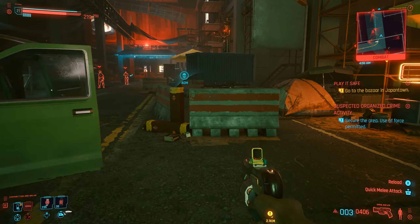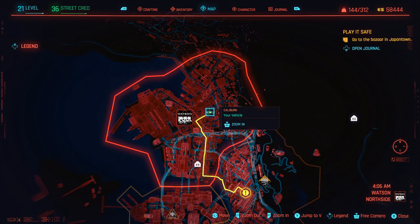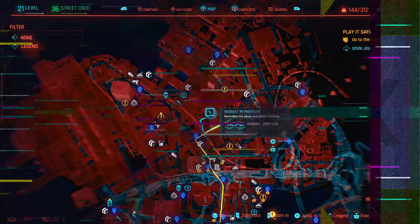But assuming you miss this opportunity like I did, you'll want to head to a lower level area of the map. In this clip I am level 21 and the blue crime activities in Watson state that the danger is very low, which makes things very easy.